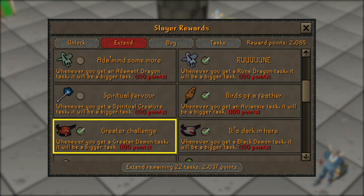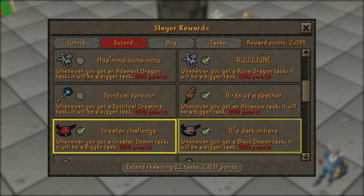Next one is going to be 'Greater Challenge', and this will be for greater demons. Once again you can kill K'ril Tsutsaroth in the God Wars Dungeon, which if you solo can be somewhere between 2 and 2.5 million GP an hour.